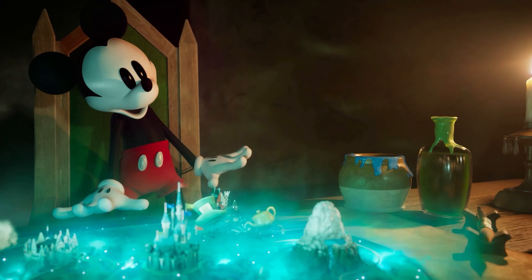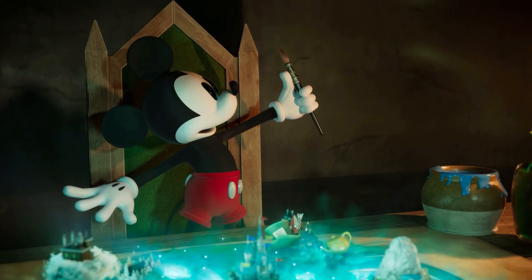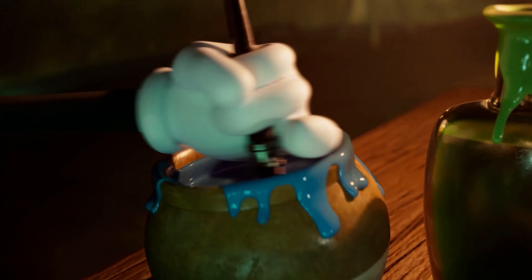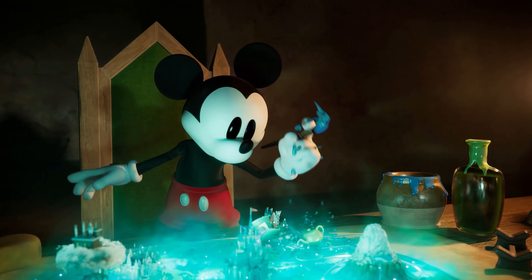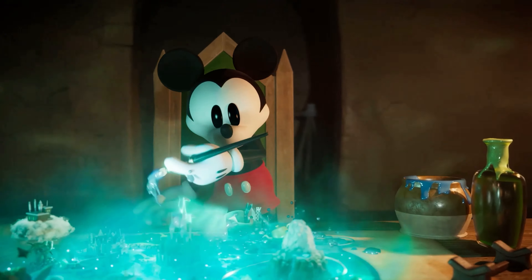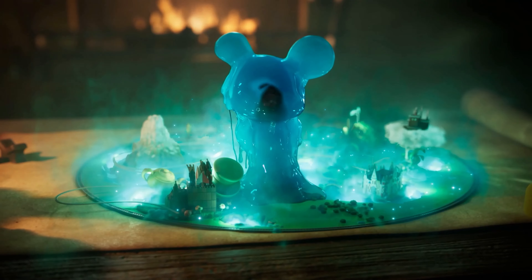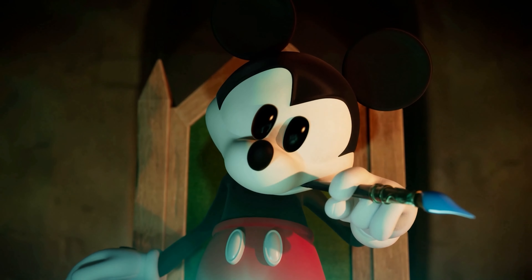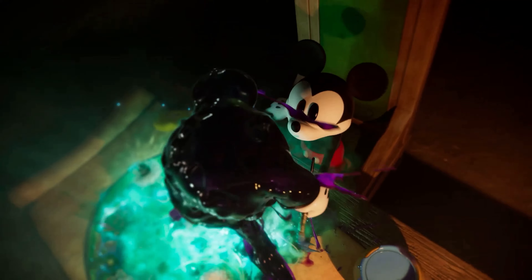There are a few interesting things in this model that have been kept from the original — well, they've remodelled them. Levels that just don't exist, they probably get destroyed from the events that are about to take place. Mickey comes in, starts messing with tools he should not be messing with, makes himself because he's a complete narcissist, and decides to have a little fun with it.